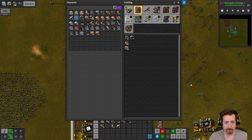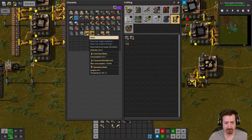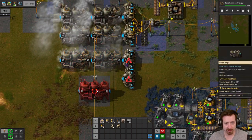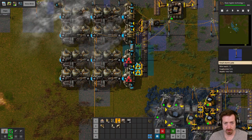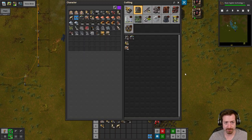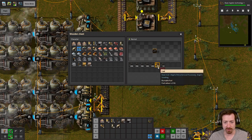I'm also going to preemptively need some boilers and some steam engines here. One boiler runs 20 mining drills, so then this will be 40 mining drills potentially. I do need — it's probably about time for a belt of coal. Am I mining enough coal? Five coal a second is 20 megawatts of power — so that's fine, that's perfectly fine.